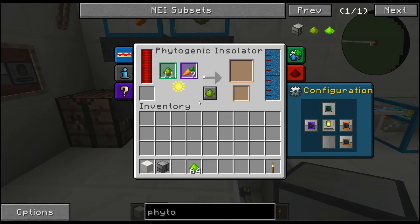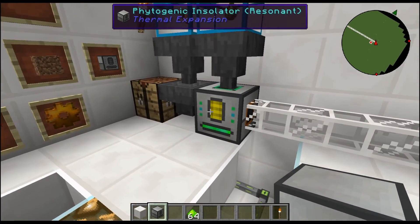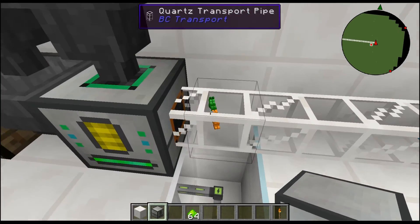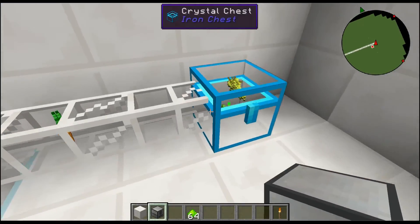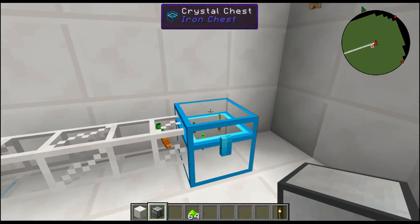I'm going to go ahead and put our crops in there, and you can see it's loading them completely. This is what it looks like — it does the yellow graphic — and right here's my output chest. You're going to see three carrots come out. It's going to give us three carrots. You can do this with most all your crops.